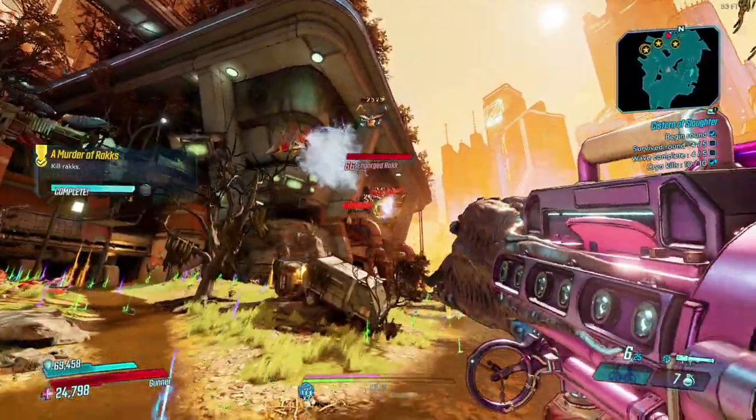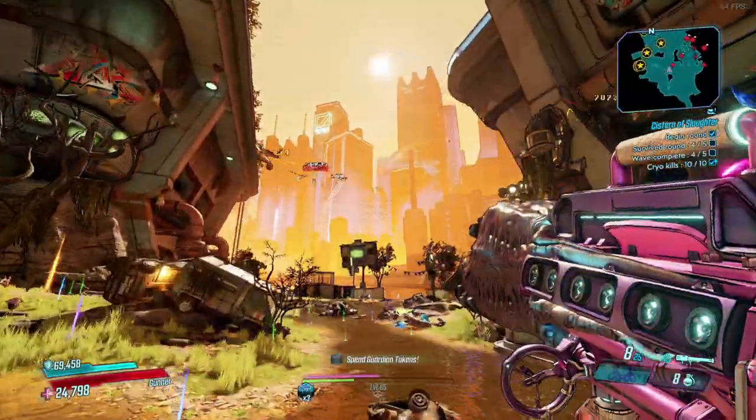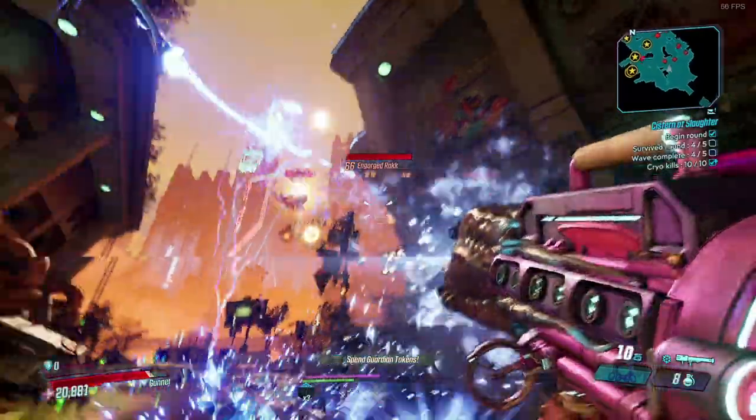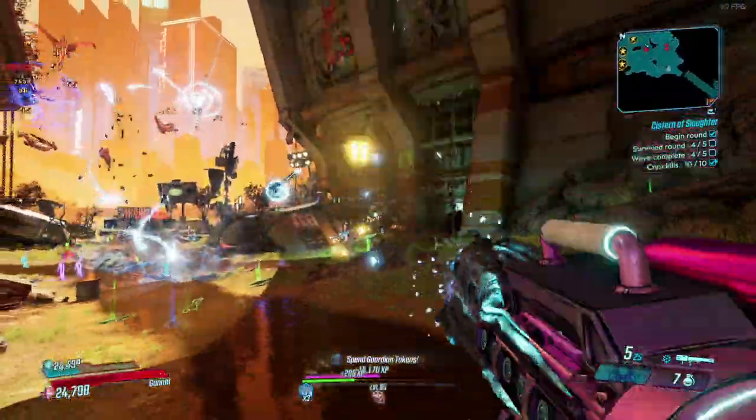Tremendous Rex and the Cistern of Slaughter is the fastest one because you don't have to worry about trying to kill yourself in the Slaughter Shaft. The Slaughter Star 3000 is a pain to do anyway, as you can get those flying enemies stuck.